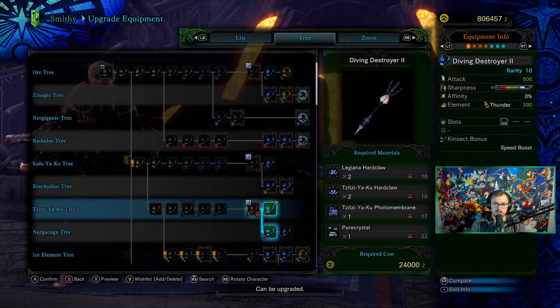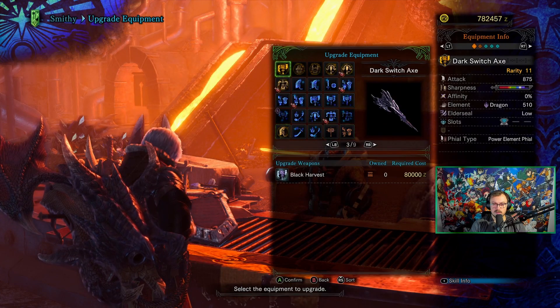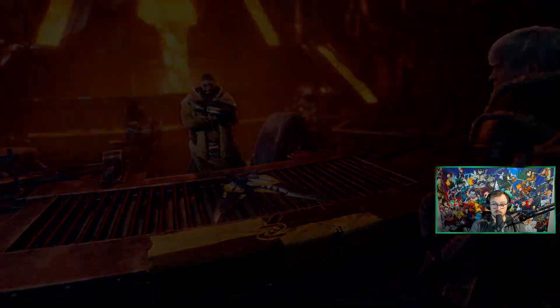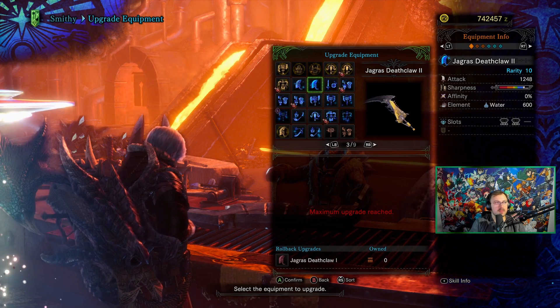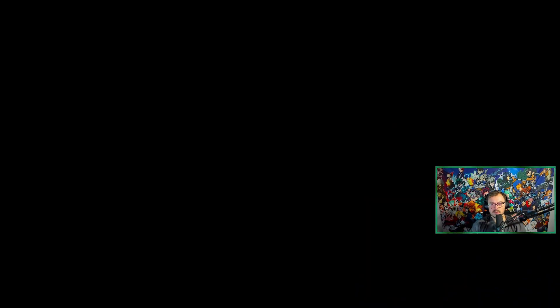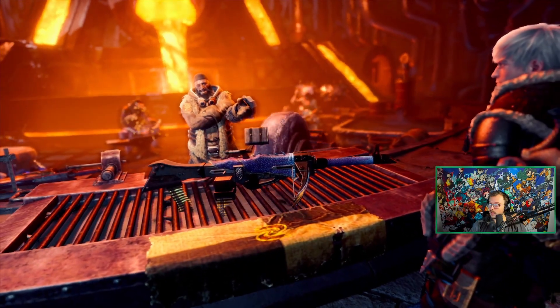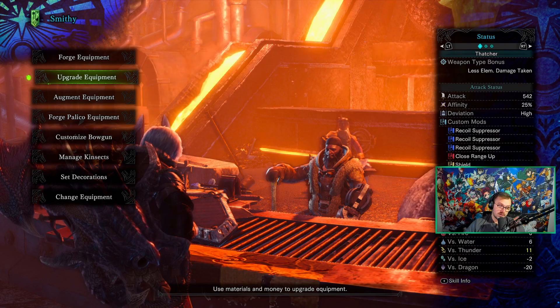Maxed out insect glaive — Diving Destroyer 2 — it's got a lot of thunder element and good white sharpness, not bad. Cross Destroyer dual blades, also maxed out. Wait, did I actually not craft this one? Oh, we can make it — that's actually huge! So we've got the long sword, dual blades, insect glaive, and thankfully I had enough for the heavy bow gun too.